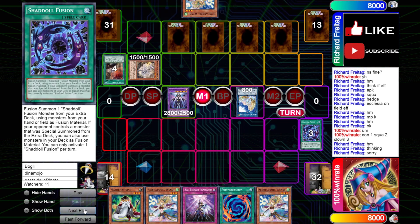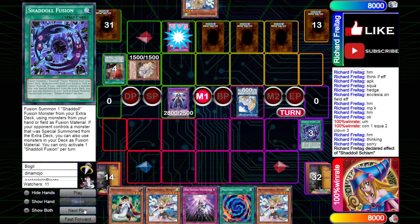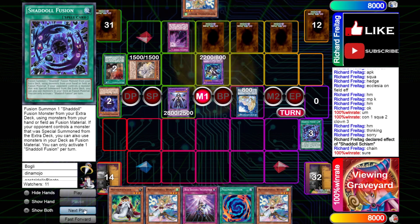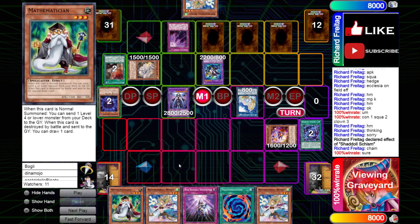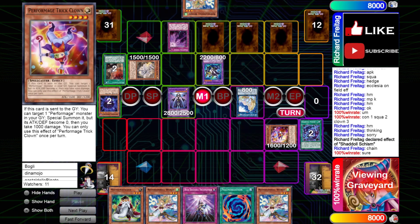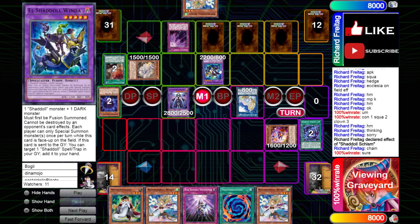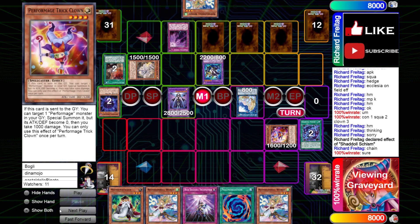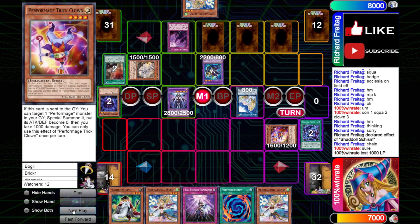So we try to resolve our chain links. Our opponent activates Shadal Schism here, presumably to make a Wind-Up — which is interesting. Actually, it's to lock us under a Trick Clown, which makes sense. But they could have also locked — I guess it was smart to wait for this because we could have just sent a different monster off of our Shadal Fusion instead of the Trick Clown. Locking us into Trick Clown is a little annoying.